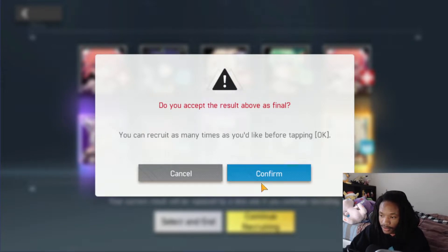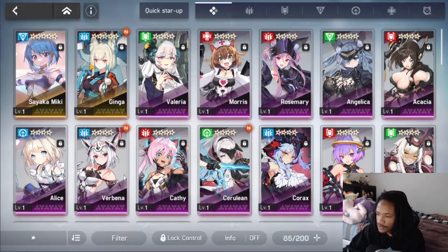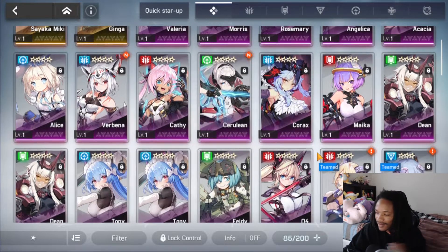We're going to go ahead and pick Ginga. She's a very good unit for PvE with a one-shot in her kit, which will be great for Centaur content. No regrets there. We'll save our remaining pulls for later. Our account already looks really good — we have Morris for healing, Alice for attack buff and combat readiness boost, Verbena as a defense breaker, and we can run Ginga, Verbena, Sayaka, and Alice all in the same Centaur team. We basically already have our Centaur team done on day one.